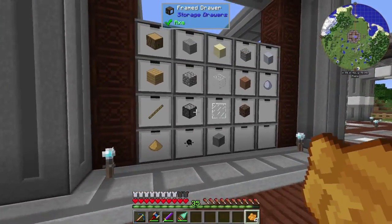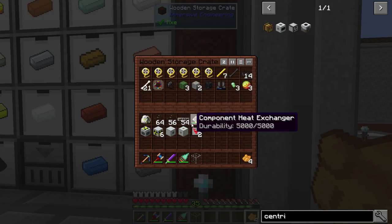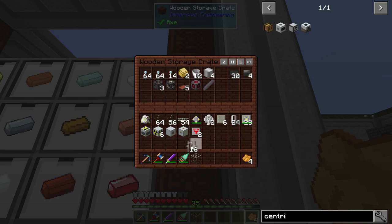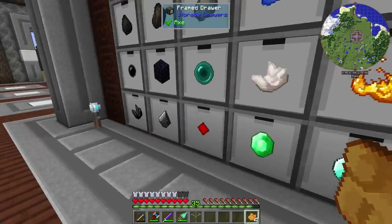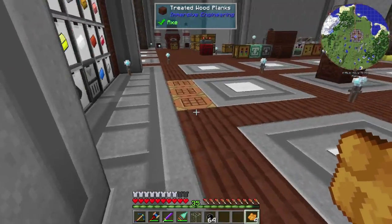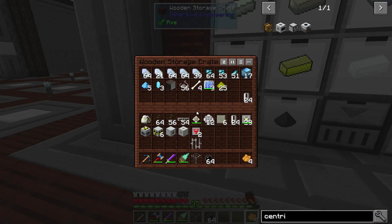So let's grab some orange dye. We're going to need a glass, I think we need an iron bar, and we're going to need some rubber. You need the hazmat suit whenever carrying around radioactive materials — mox fuel, enriched uranium, or the fuel rods. You're going to need the hazmat suit, or you're going to get all kinds of horrible debuffs, and it's not a good thing.